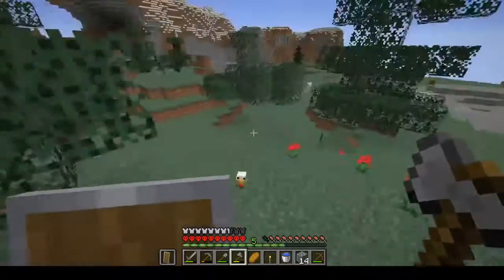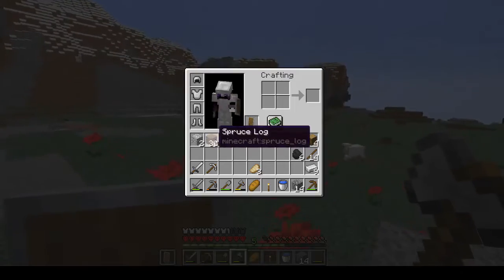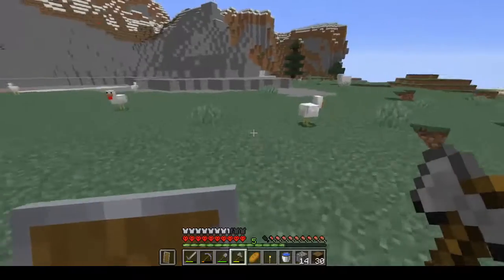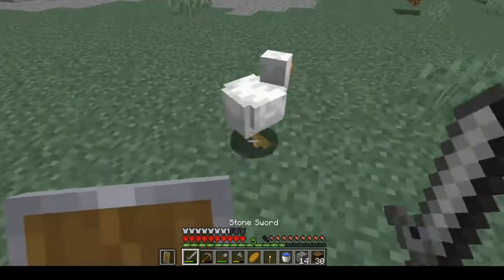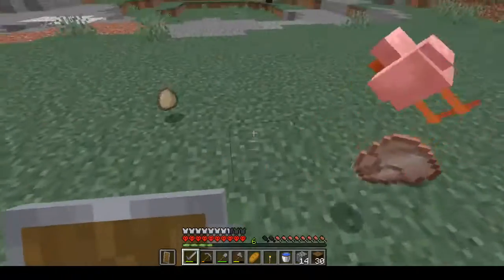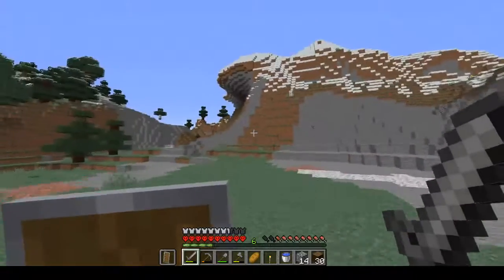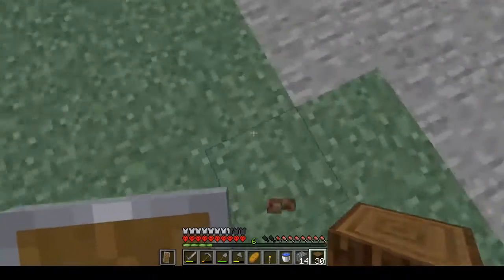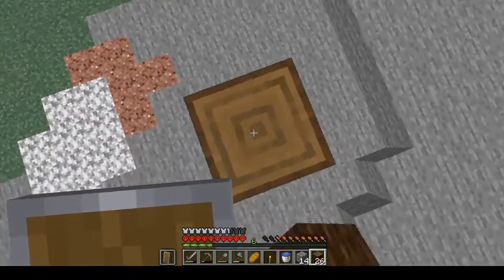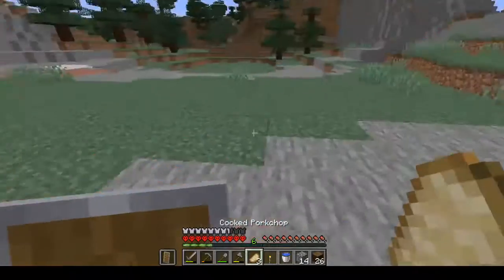Thirty spruce logs — I can do something with this, like set up a foundation. Why do I still have the wooden pickaxe? I'll put that in the house. Chickens, you guys are cool and all, but you're really just in the way. Yeah, this looks like a good spot actually. Need to eat this bread.